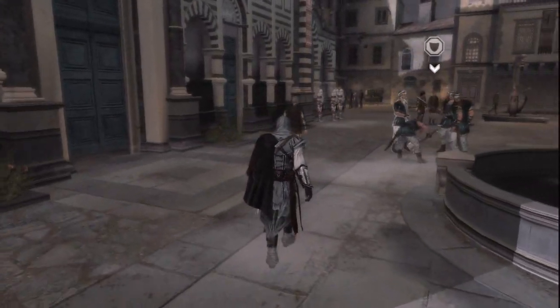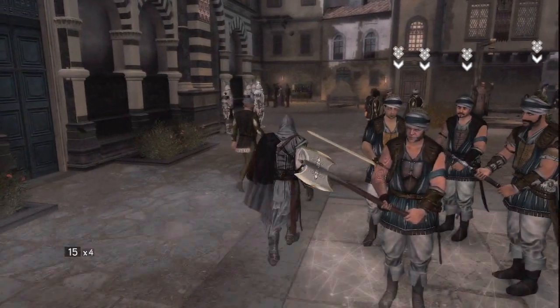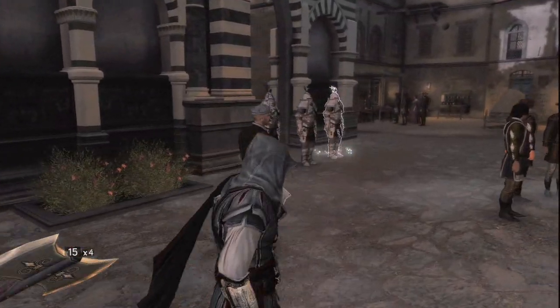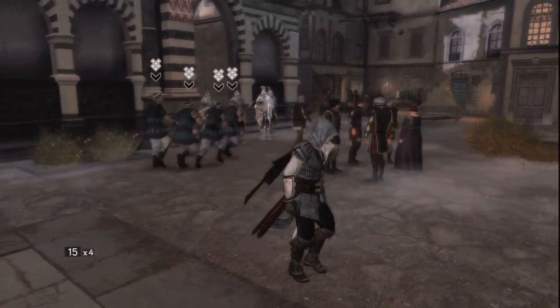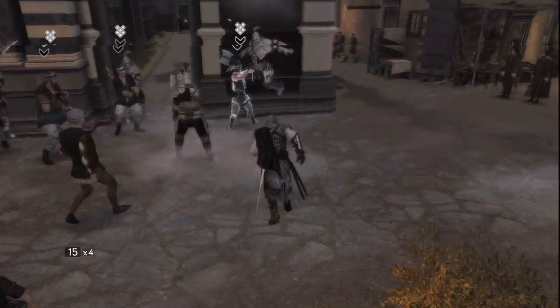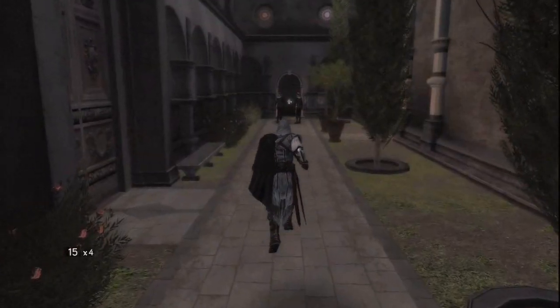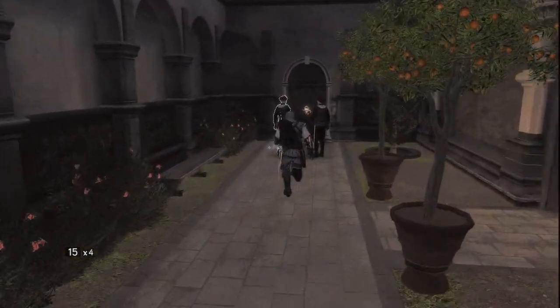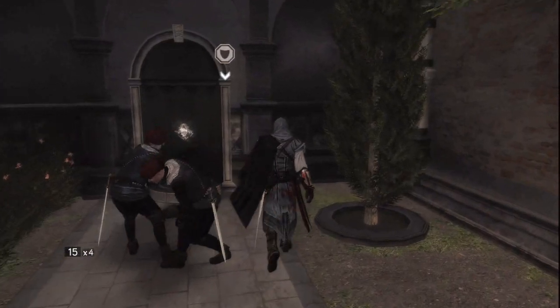Now I know there's a secret location I need to go to behind those guards there to the left. Let's hire these mercenaries and use them to fight these guards while I slip through them unnoticed. Another of Leonardo's upgrades — the double hidden blade. Really effective to take out multiple enemies at once.